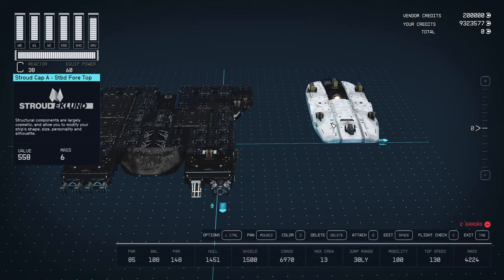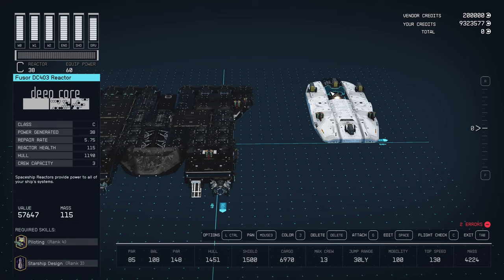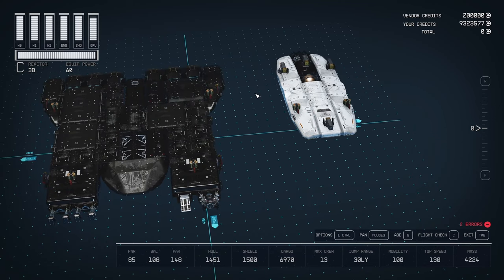On top: Stroud cap A on each side, nose cap B, two mid bracers, two Stroud cowlings, three LA's, and two Stroud cap A aft. The 700T helium-3 tank, the Fuser DC403 reactor, and the Apollo GV200 grav drive. Those aren't top of the line but they keep the weight down for 100 mobility and do everything necessary.